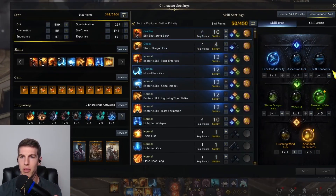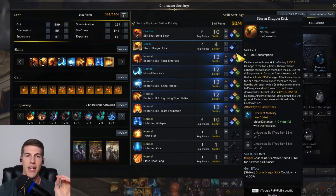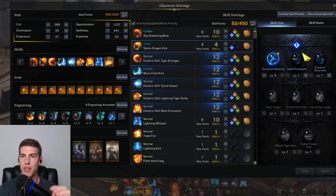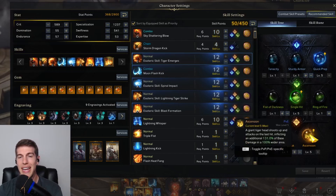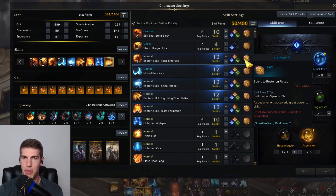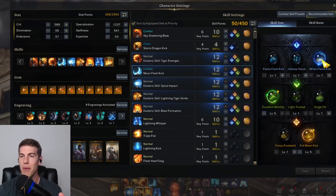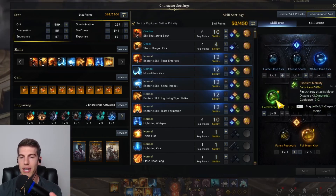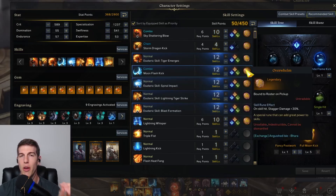For this build, you are going to be rocking Sky Shattering Blow with Excellent Mobility, Blessing of the Wind, and Abundant Resources with the Gold Wealth Rune. Then Storm Dragon Kick with the Golden Rage Rune with Excellent Mobility. Tiger Emerges with Quick Prep, Single Hit, and Ascension with the Blue Gale Wind — when we get a second Golden Gale Wind, this will be purple, but for now it's blue. For Moonflash Kick, I'm running Whiteflame Kick at 1, Excellent Mobility at 5, and Full Moon Kick at 5 as well with the Overwhelm Rune.